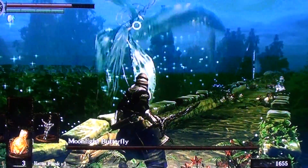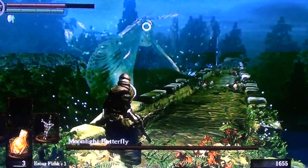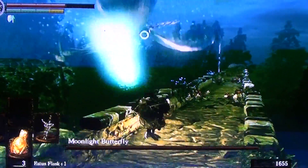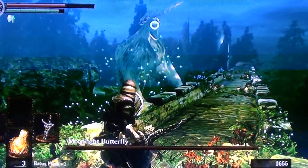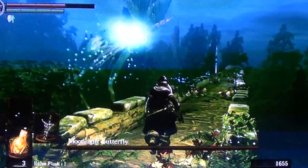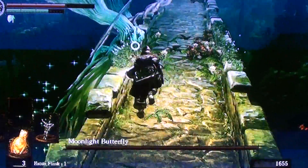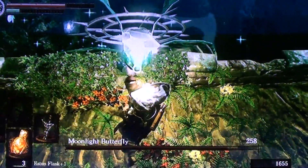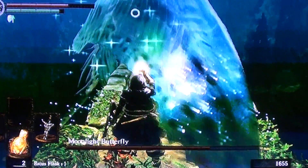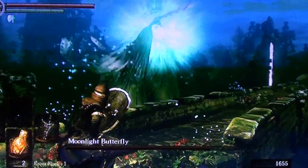That one doesn't do as much and it's pretty easy to dodge for the most part. Like I said, that does a lot of damage — be sure to get out of the way. You gotta get away from that landing attack, that does a whole lot of damage. Looks like we're gonna have to hit it four times for it to land with the weapon we currently have.